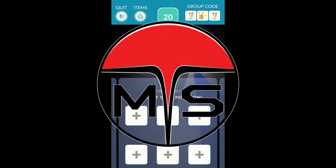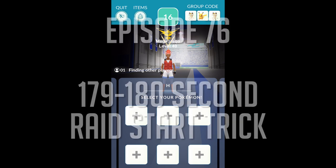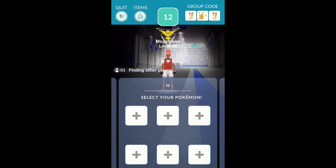It's your boy Maxcisco and I'm going to show you how to start a raid with 179 to 180 seconds on the timer when you start. Basically what you got to do is make a blank party. What it's going to do is give you a little error, and then you switch to your party you're actually going to use.